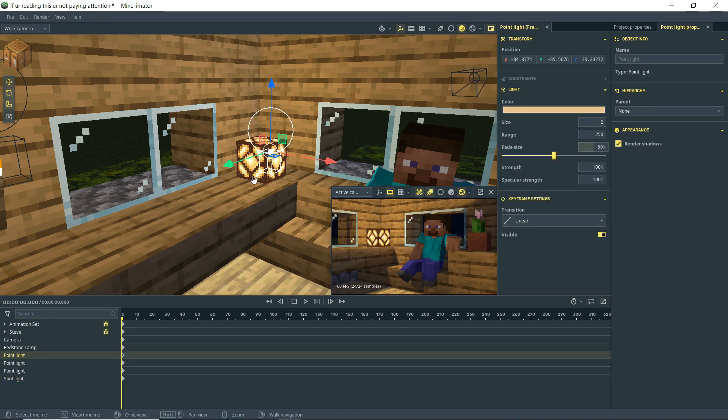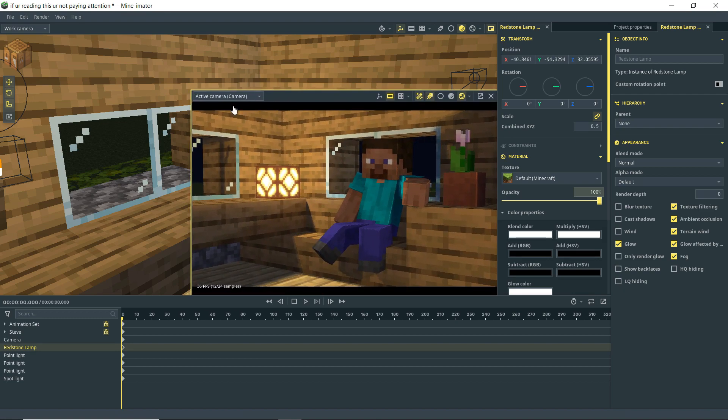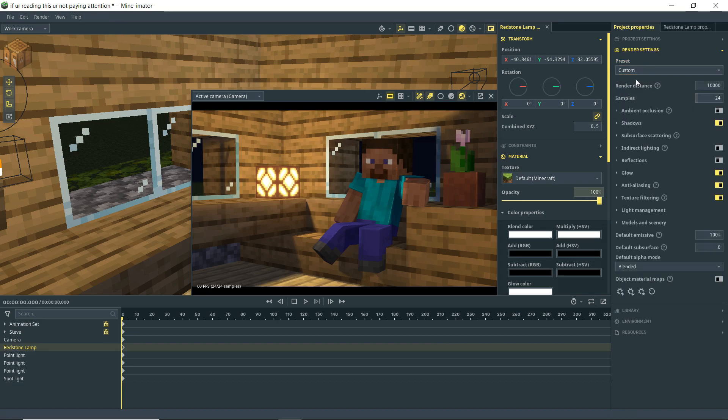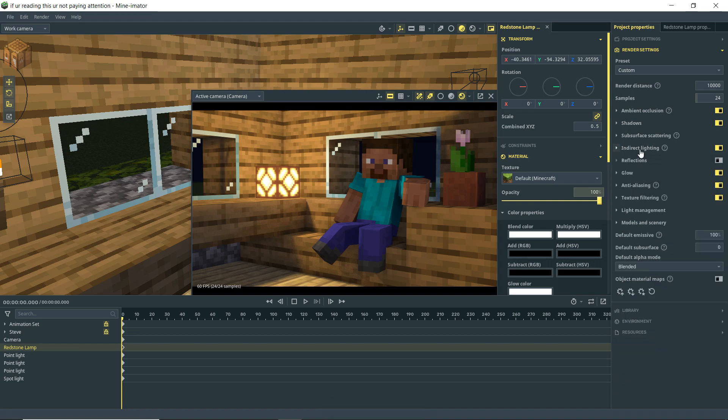Now I want to make the lamp more realistic by adding glow. Under the appearance tab, I'll enable glow and turn it up so we can see it better. I'll then go to Project Properties, render settings, and switch to custom. I'll turn on ambient occlusion and indirect lighting for more light bounces, and adjust the precision and strength — maybe around 400 on the indirect lighting strength.